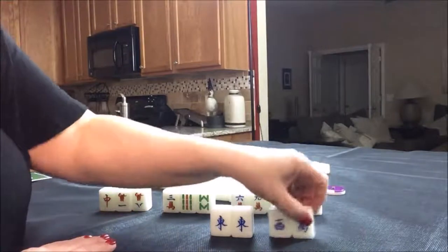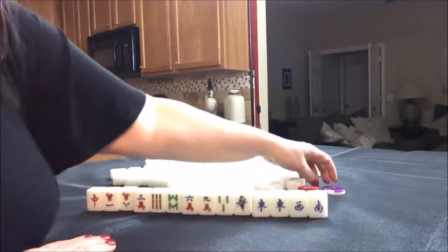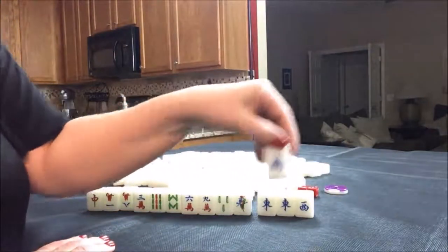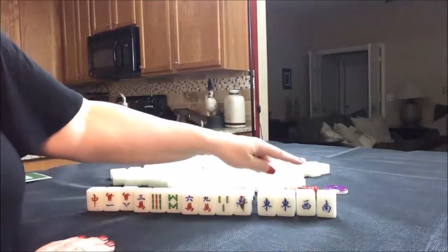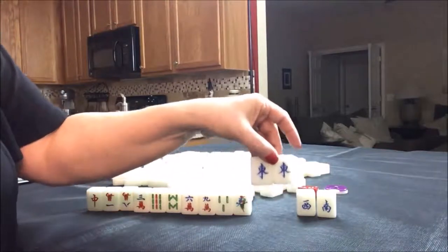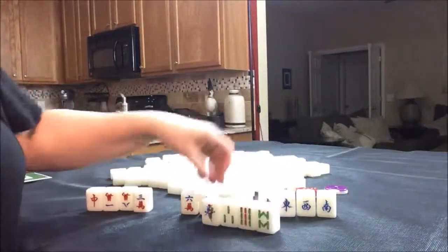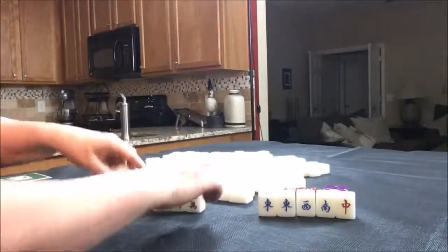So if we pung that east pair — wait, it's south round, not east round. But we do have a south tile. If we pair that up, we could get score for that — pung it and get score for the south wind of the round. But definitely I would pung the east because that is our seat wind. For the rest of the hand, I'm thinking half flesh.